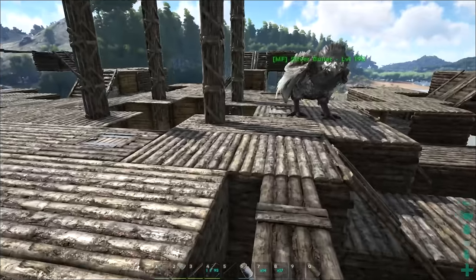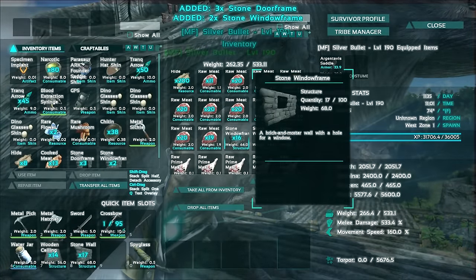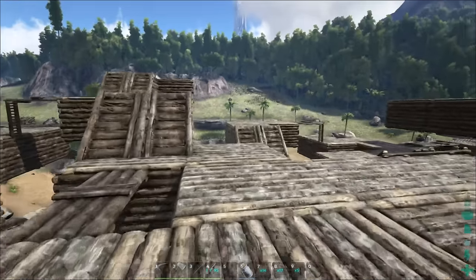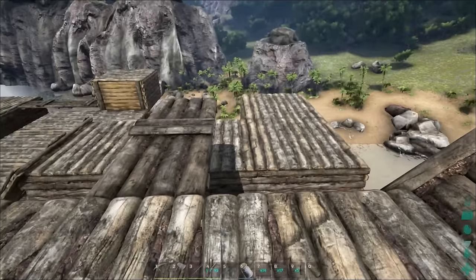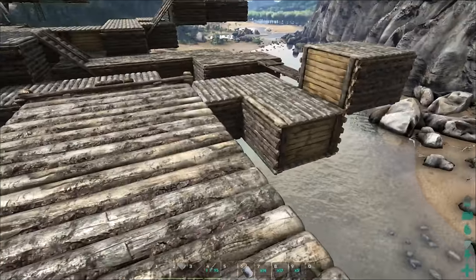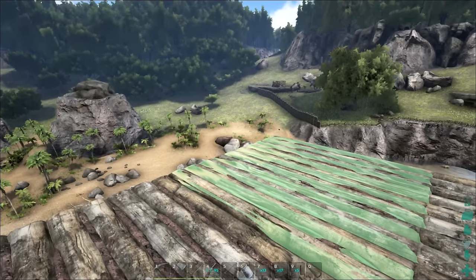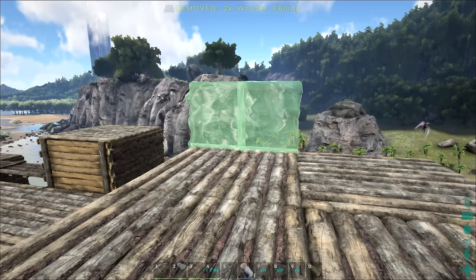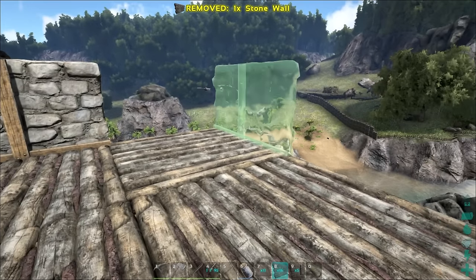Whoa, that is scary right there — good thing I have a catwalk. Let's grab a couple of these walls and a couple of these ceilings. I'll start by putting up a little hut right over here, maybe in this corner right here. Let's go with a two by two, or maybe a four by four, or put it out here a bit.